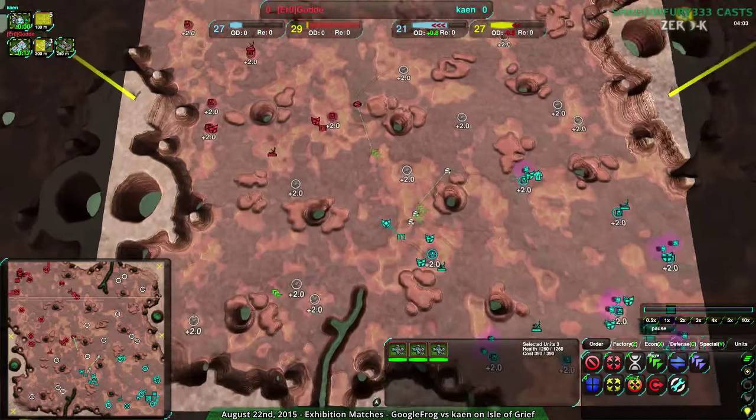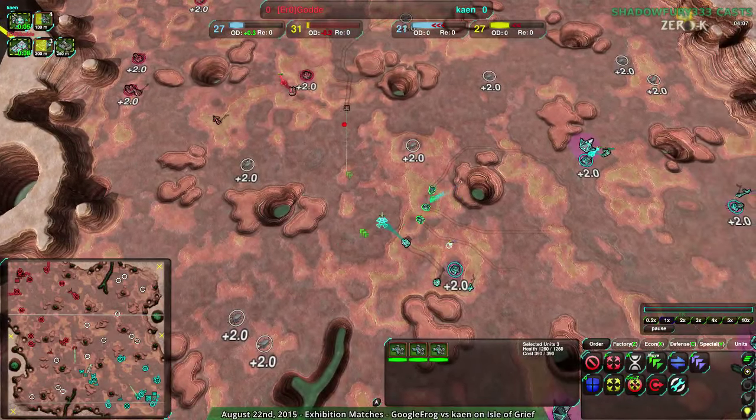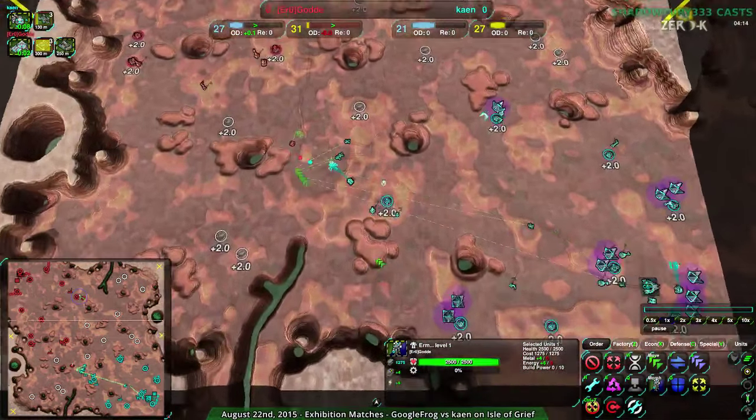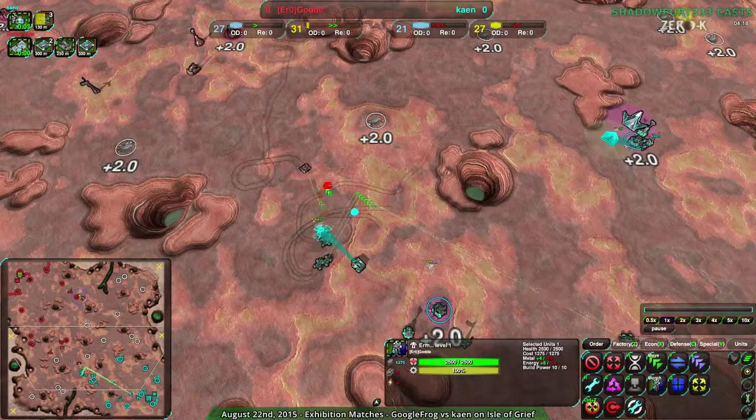At this point, Golda is not even really going for the corners too much — it looks like they're probably going to try to hit the South. But Kayn is also kind of focusing on the South and not at all towards the North. Golda is sending their commander to the North. Golda might actually take the North, so we could have a North-South split rather than the more typical East-West split of this map.